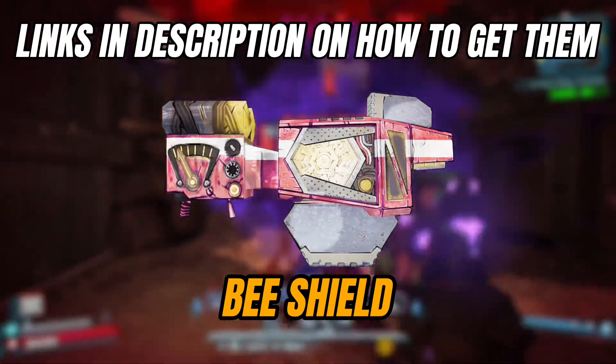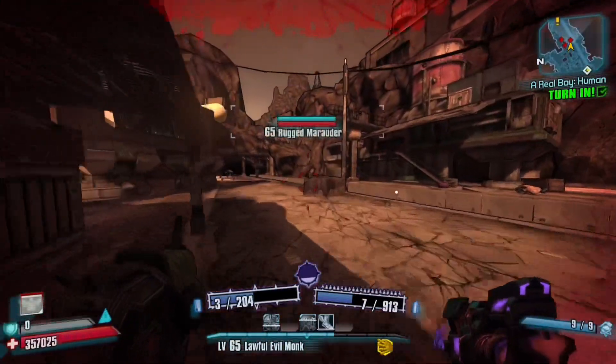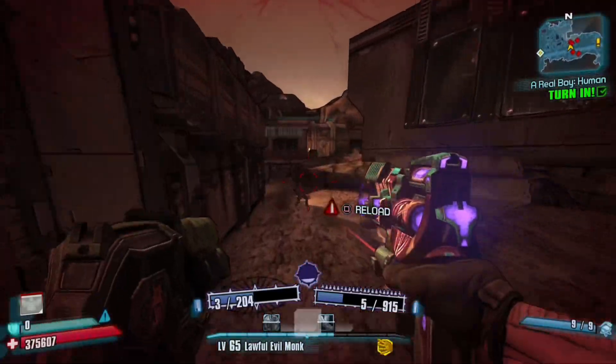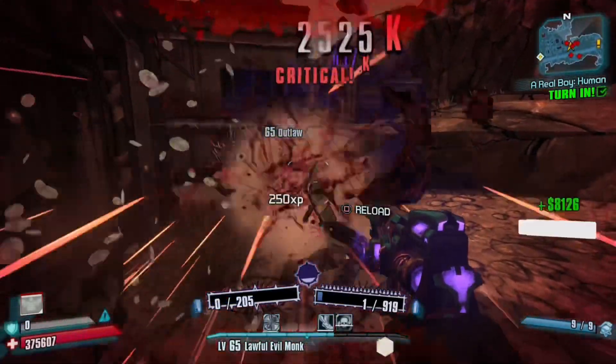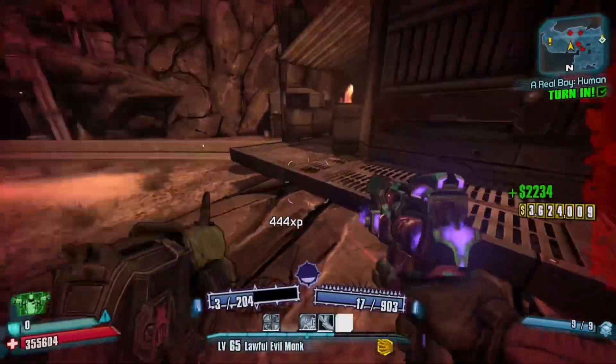You will also need a B shield, and for the class mod it doesn't really matter, but if you want to be extra safe then a class mod that has a 5 or 6 bonus to Money Shot will be good, or even a Horda class mod would work. And finally, you will need a Fire Bone of the Ancients, which can be farmed from loot midgets using the Doctor's Orders method.